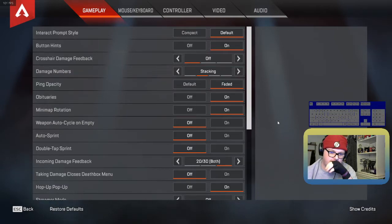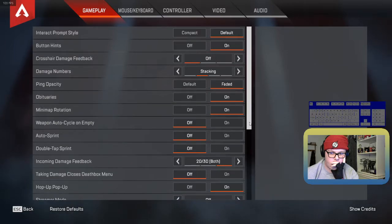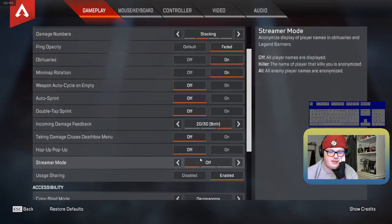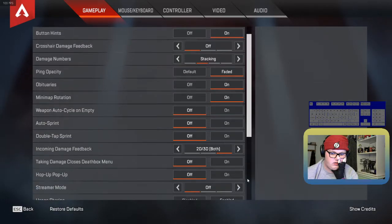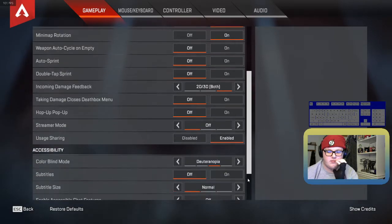With stacking on, when you hit someone it combines the numbers and shows the damage — so if you hit 32 on a blue shield it shows the number 32 with a blue shield indicator. There's no real downside to turning off crosshair damage feedback. Also, turn on mini-map rotation — that's right there. Everything else looks fine. The hop-up description setting — that's the one that displays information about what a hop-up does when you pick it up. Turning it off is probably best.